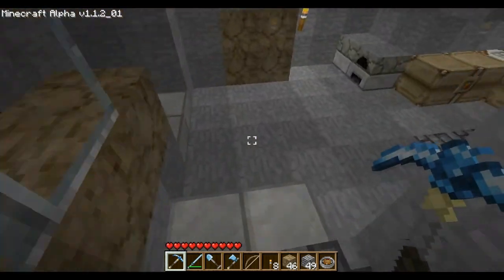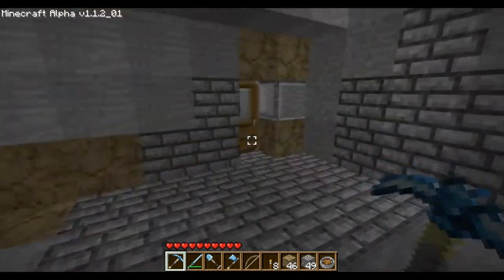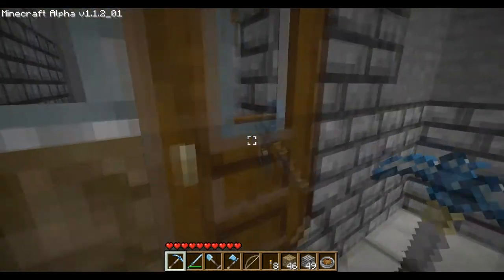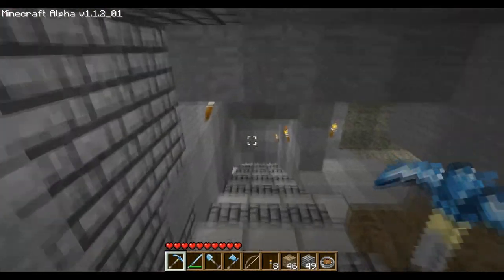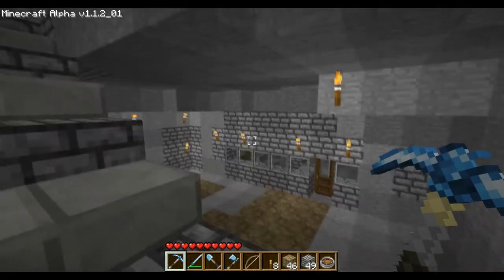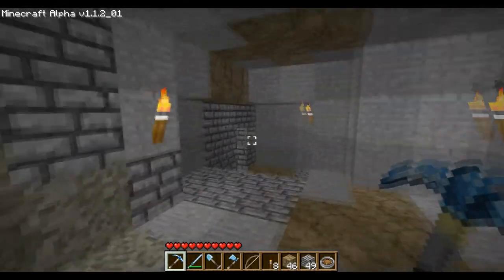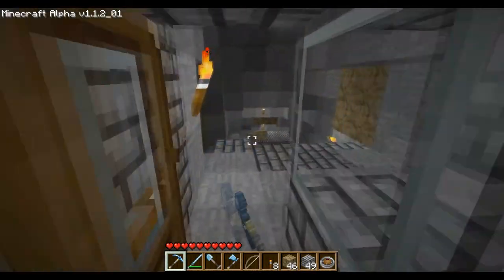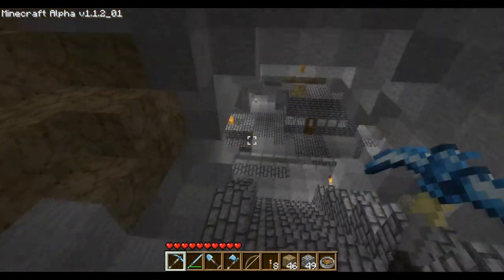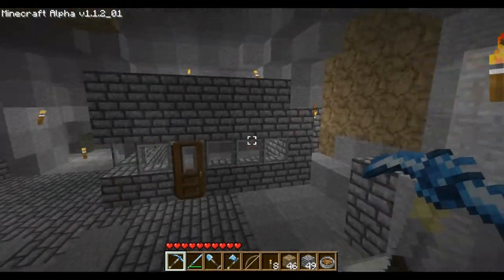We go down in here, and this leads into a mining area that I found a ton of iron in. We go over here and then go down these stairs. This is another checkpoint where I just keep some extraneous material.